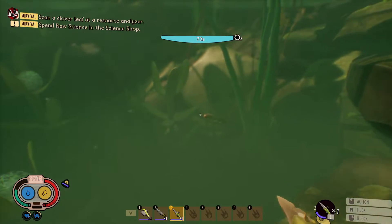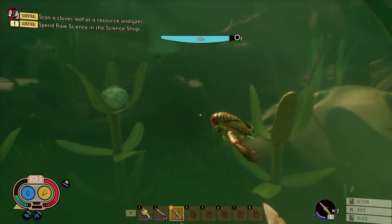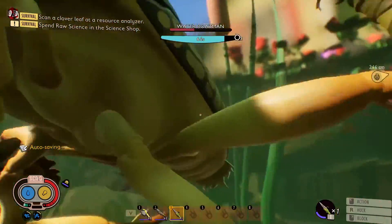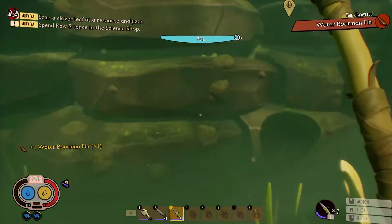A water boatman can be killed easily using any kind of dagger or other combat water tools, but it is recommended to attack it when it is moving slowly or not moving at all to get multiple hits before it attempts to swim away.